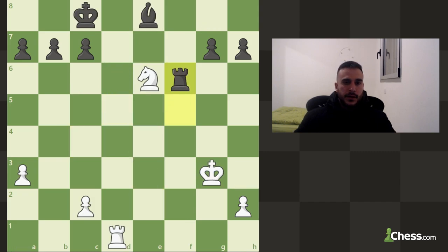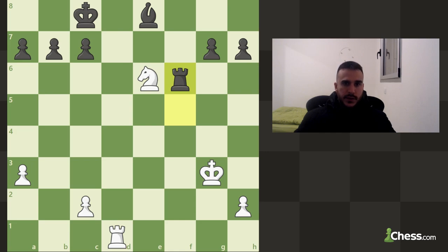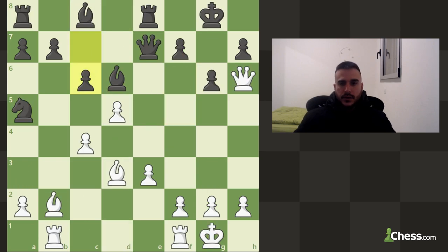This is also checkmate because this rook is supported by the knight and the king cannot escape because this rook is also cutting off this file completely. A small advice: sometimes during games you might be afraid to lose this knight so you just try to move it back, but always try to find the top move — sometimes you got something better like a checkmate.